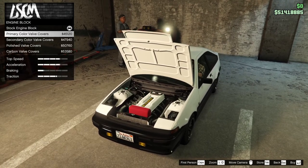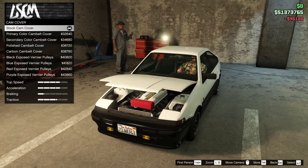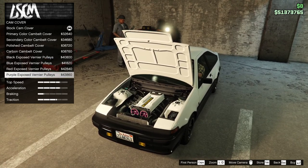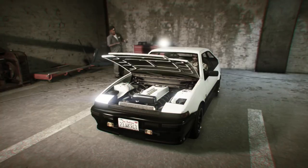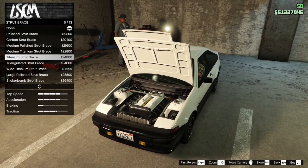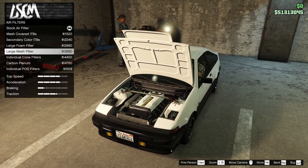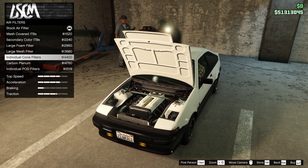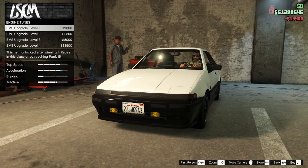Engine block — let's just go primary there. Cam cover. The safety in me says we're going to do a polished cam belt cover. Strut brace — absolutely with the titanium. Air filters. Carbon plenum. Individual cone filter — that looks right, and make it go fast.